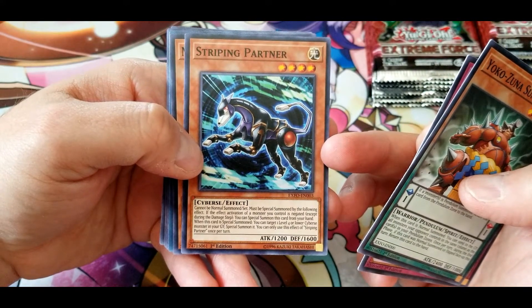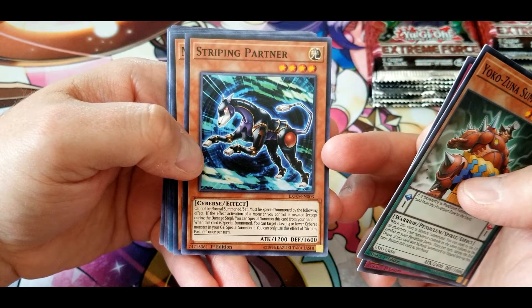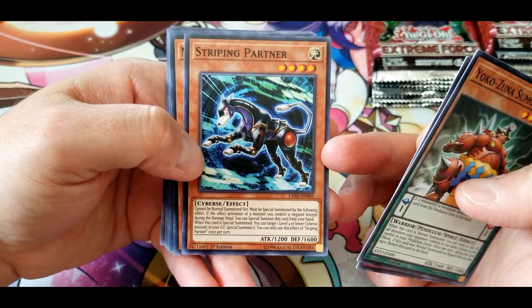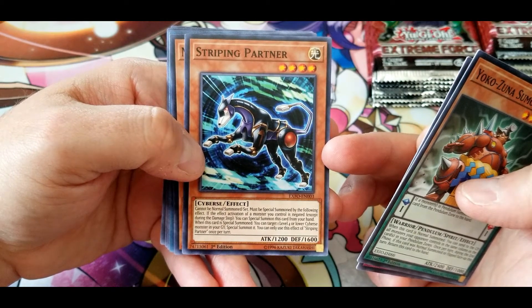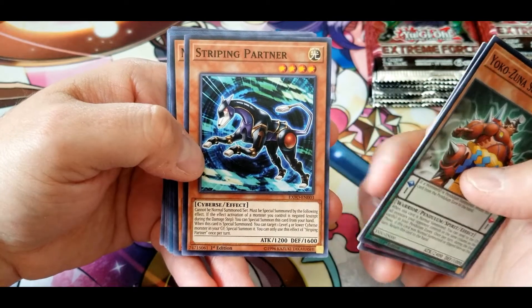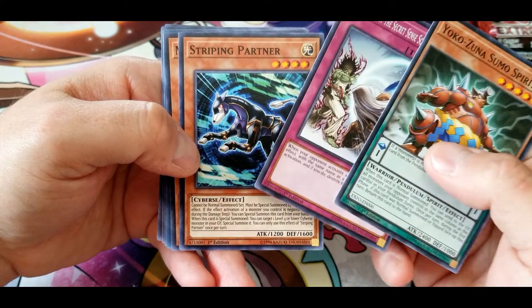Stripping Partner: cannot be normal summoned or set, must be special summoned by the following effect — if the effect activation of a monster you control is negated, except during the damage step, you can special summon this card from your hand. When this card is special summoned, you can target one level four or lower Cybers monster in your graveyard and special summon it. You can only use this effect once per turn. Hand traps are fairly prevalent so this could be a decent way of getting around them.